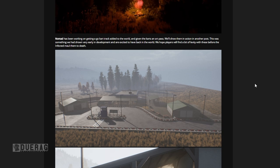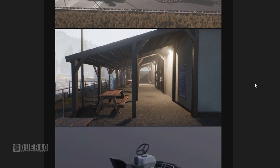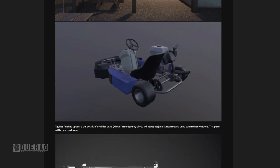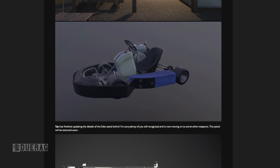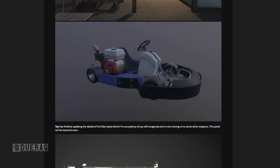Nomad has been working on getting a go-kart track added to the world and giving the go-karts an art pass. This was something shown very early in development and they're excited to have it back. They hope players will find a bit of levity with these before the infected maul them to death. It shows the little race course, which looks fairly small, with a neat-looking interior. The go-kart itself is shown — I don't think these will be super practical for carrying loot, so this seems like it's mostly just for fun.